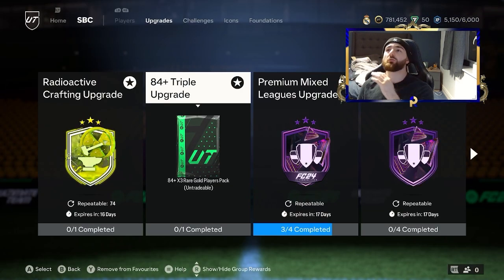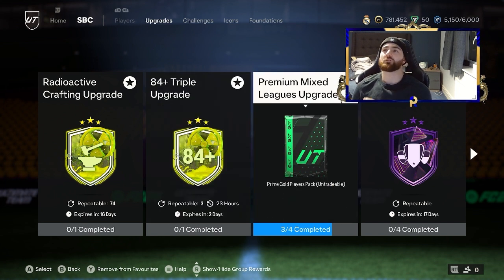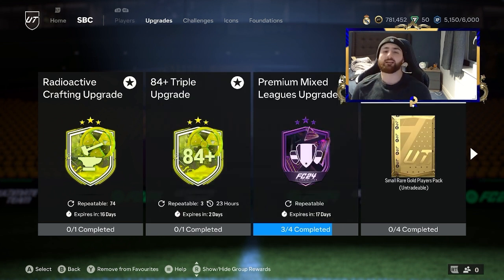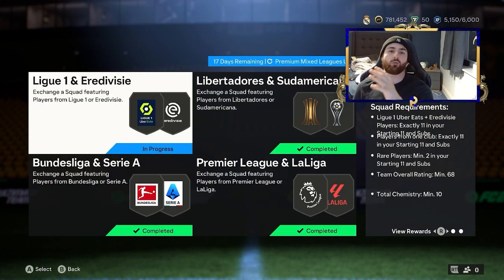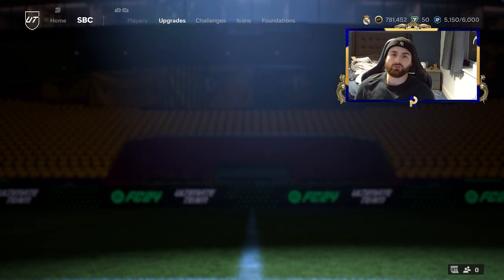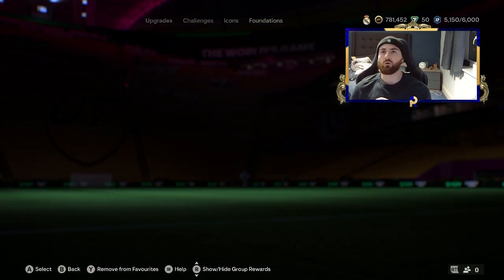Right now, the easiest thing to invest in is anything to do with the premium mix and the mixed league upgrades. With the League One and Eredivisie squads, there is a set of squads that are going to rise and go up and down throughout the day. If you can capture those squads and have a look at those, you're going to make a ton of coins.